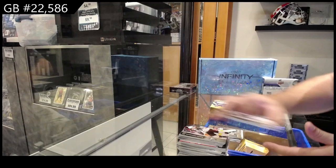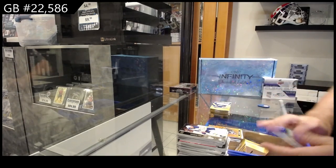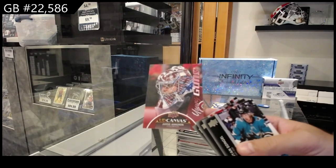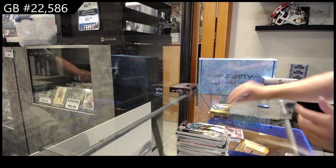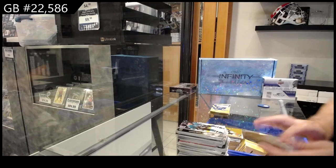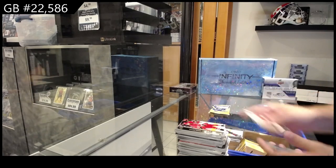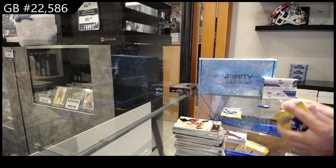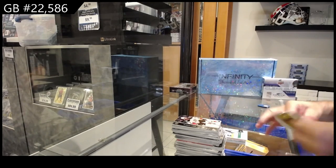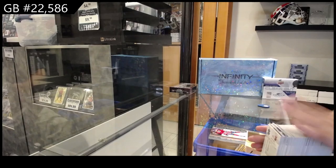SPX for Tampa of Vasilevskiy. Dazzlers for LA of Turcot. Young Guns Canvas for the Avalanche of Anudan. We've got a Holographic Gold of Zegris for the Ducks. Young Guns of Thomson for Ottawa. Retro for Dallas of Pavelski, and Young Guns of Norlinder for the Montreal Canadiens.